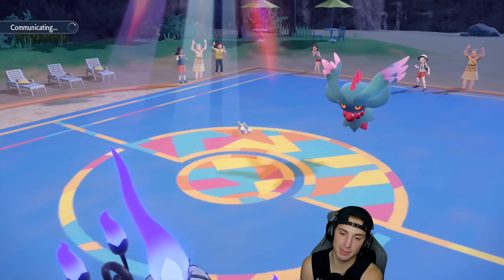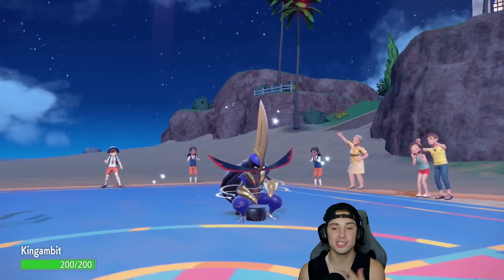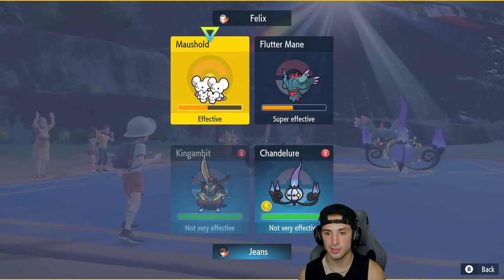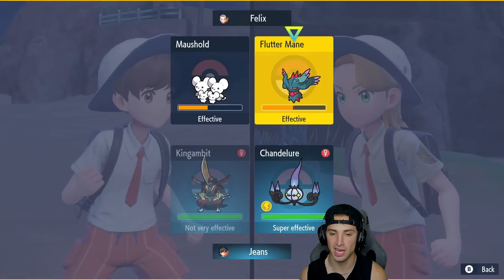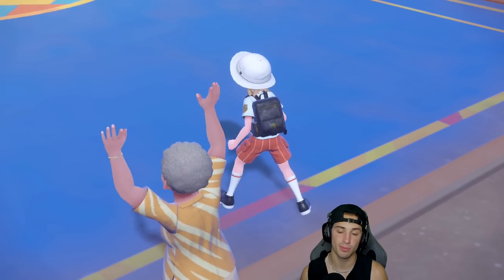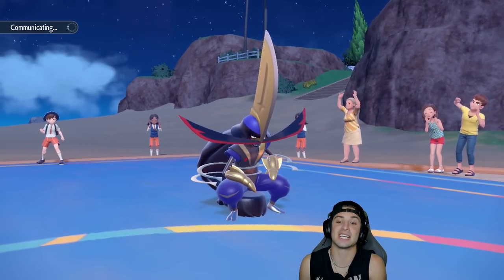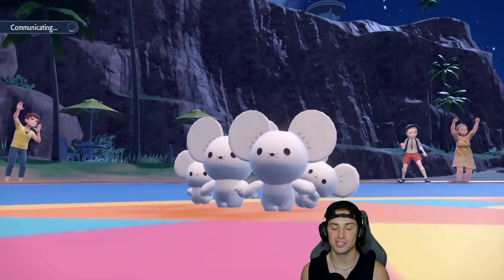If I land Heat Wave here, Chandelure is going to be faster than everything in Trick Room right now and I will pick up a double KO. Now I go into Gambit — great for Sucker Punches. I need Chandelure to look me in the eyes and tell me it's landing this Heat Wave — not paralyzed, landing the double. I'll pop Assurance into the Fluttermane slot just in case, and I'm relying on Chandelure: one — not be paralyzed; two — land this double Heat Wave. This is the game right here.